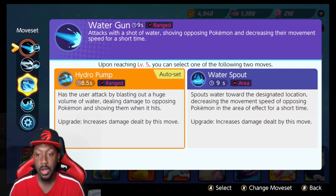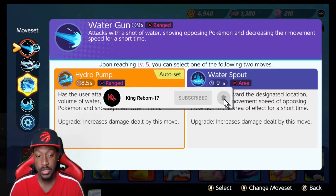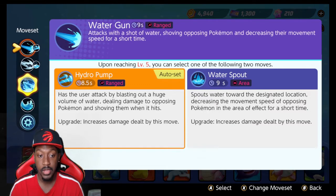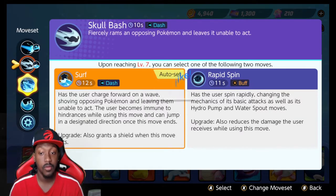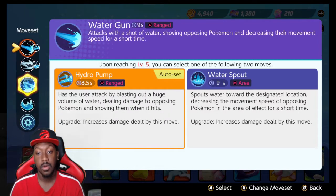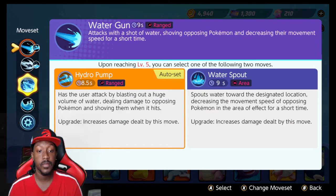The main moves to talk about are Hydro Pump, Water Spout, and Surf. Personally, Hydro Pump and Surf are my favorites. I've heard Rapid Spin combined with Water Spout or Rapid Spin with Hydro Pump is also good, though I haven't tried it yet.